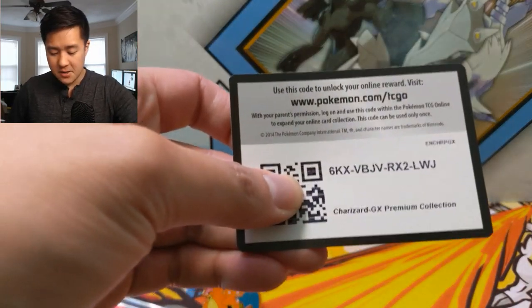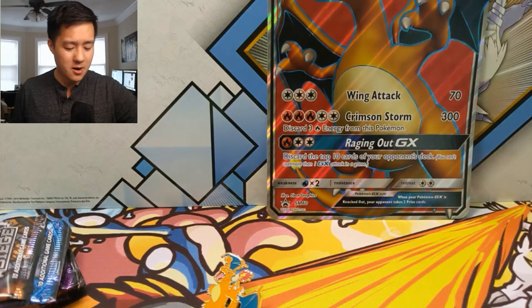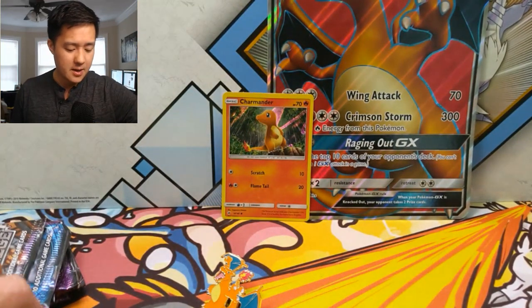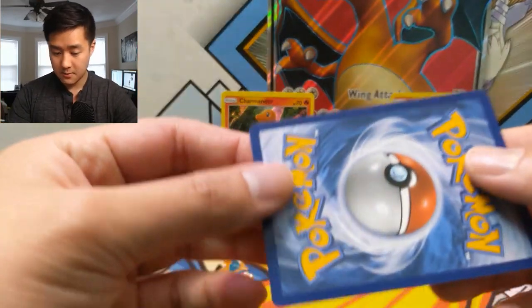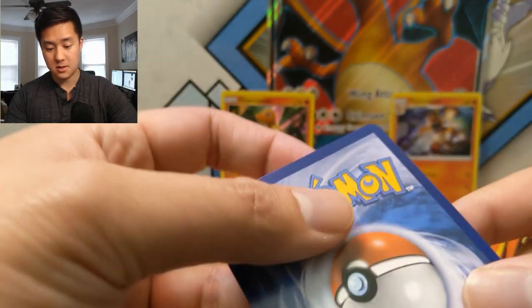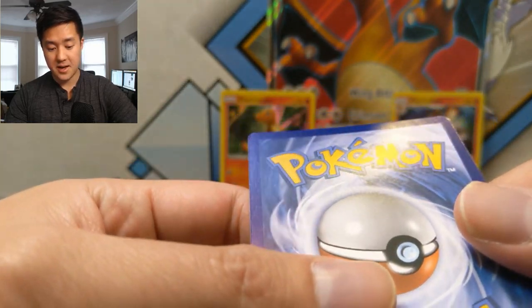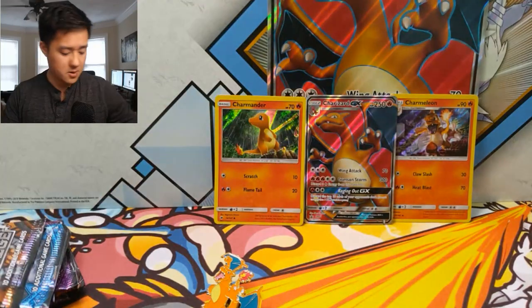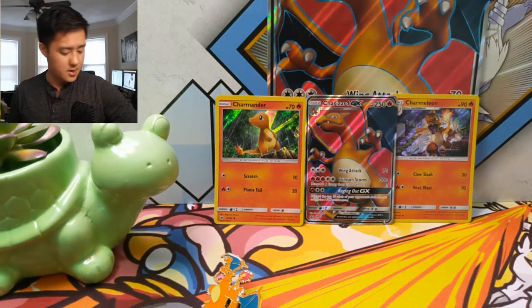Let's get into this box. Here's a coat card, a jumbo-size card. Question for you guys — let me know in the comments down below what do you do with your jumbo cards? I feel like they're really cool, but after a while I'm not sure what to do with these. We did a pretty good job extracting the full art Charizard — this thing looks pretty crisp. There's kind of a very minor ding on one corner, but honestly I feel like that could fly for a 10 if we got it graded. We have six packs plus I added extra Burning Shadows in there.